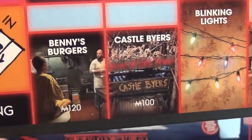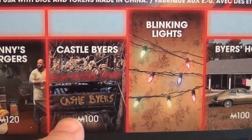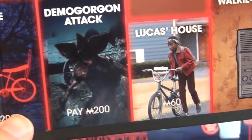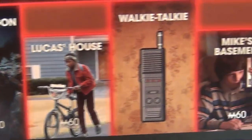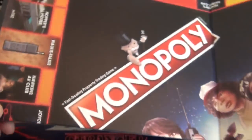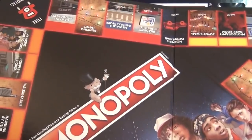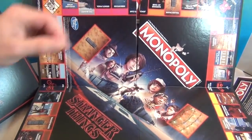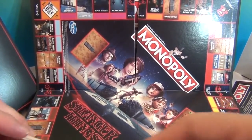Let's see our last side. We got Benny's Burgers, Castle Byers, Blinking Lights, Byers Home, Bike, and Demogorgon Attack, Lucas' House, Walkie Talkie, and Mike's Basement. I just love these — very cool.